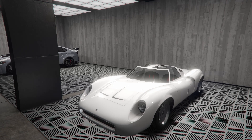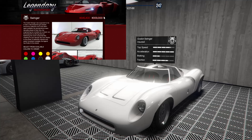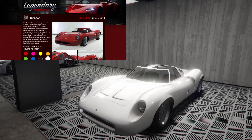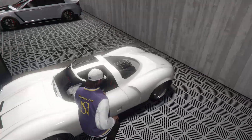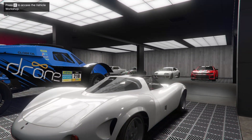Hey boys, it's Arm 9. Today we're going to be customizing the Ocelot Swinger in Grand Theft Auto Online. This thing is on sale this week, so I figured now was a good time to customize it. So we're going to go ahead and get into this.